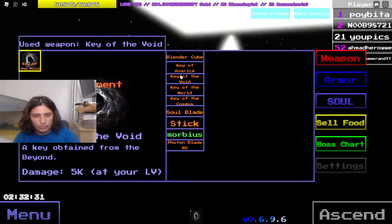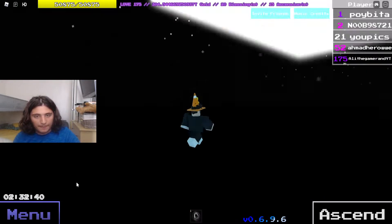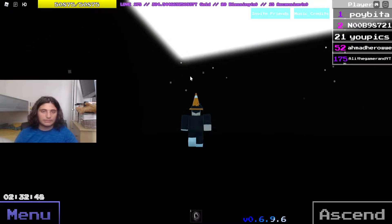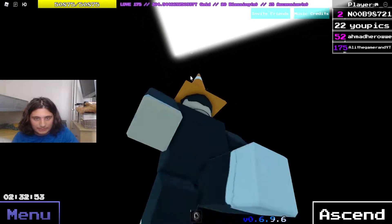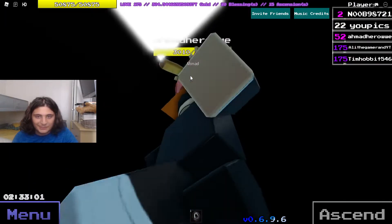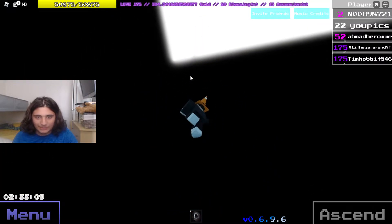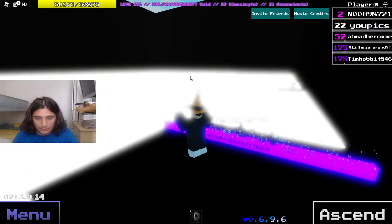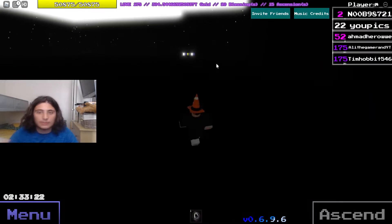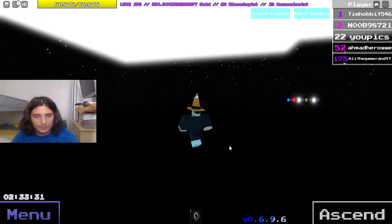I'm gonna show you which ones are closest to me right now. I think it's the Cosmos. The Cosmos is down here, so there will be a slightly transparent ladder and with that ladder you can just go up it. My brother is trolling me a little bit. Okay, I found it — here it is. Basically I jump off here and this is how you get the Key of the Cosmos. It costs 250 trillion, so you're gonna have to have some progress already — you have to be around 10 ascensions. I've been grinding the game for the past two days.